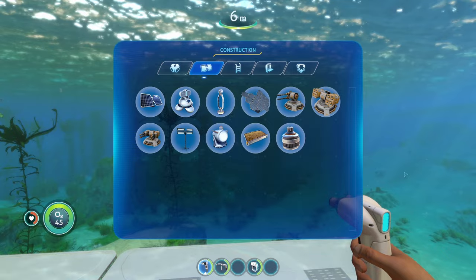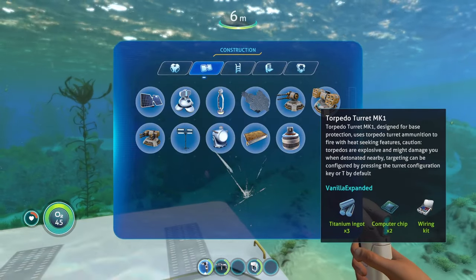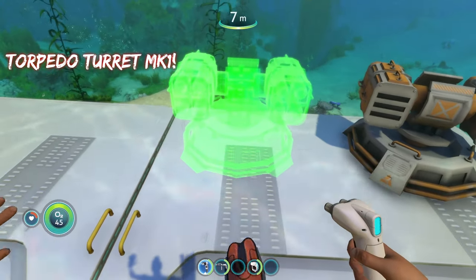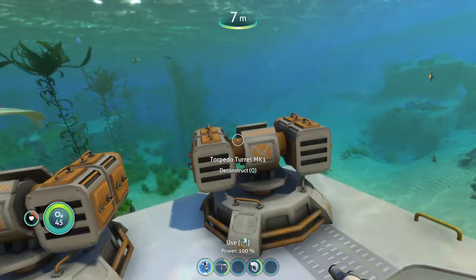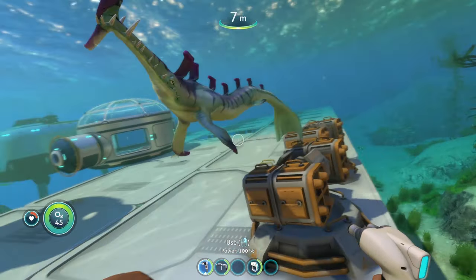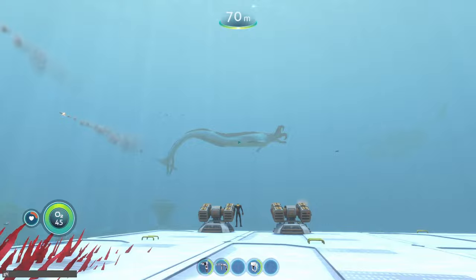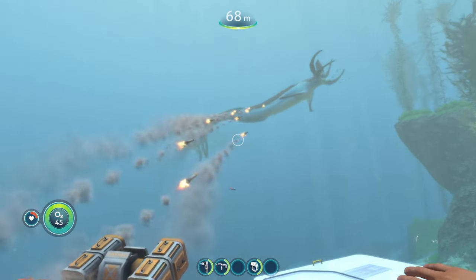Setting aside the rifle turret mark one, we move on to the more deadly torpedo turret. When you put torpedo turrets down, these are the more dangerous ones because they shoot actual mini rockets. If you're standing next to one when it blows up, it will nearly insta-kill you. The reaper came in and both turrets immediately targeted it, lighting it up with rockets.